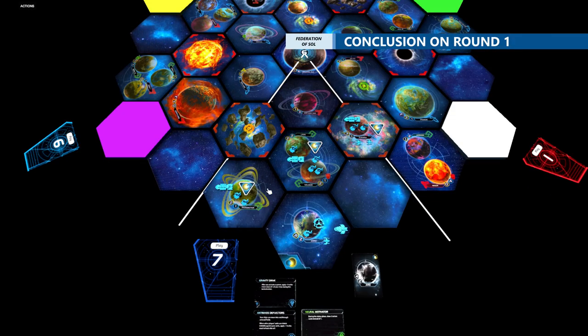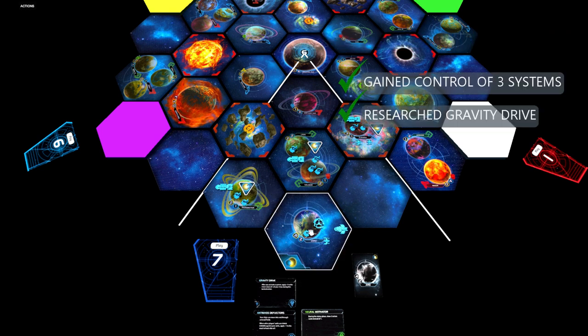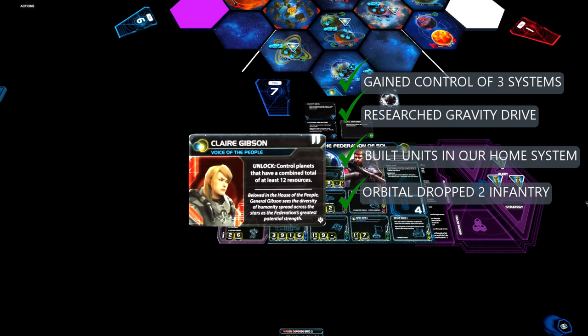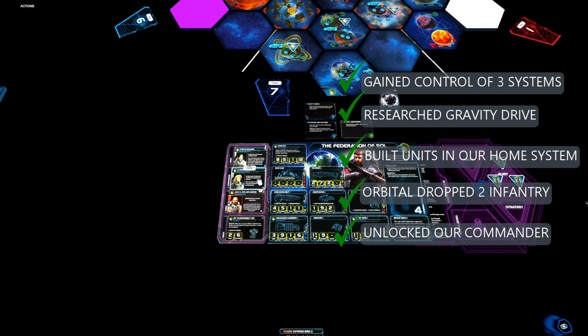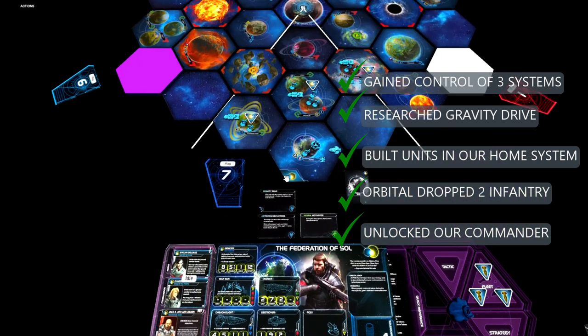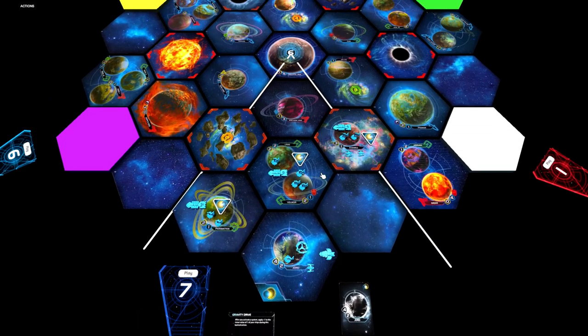What we have achieved is gaining control of our three systems, researching a tech, building three units in our home system, and dropping two more infantry to the front line. Since we now have 4, 6, 8, 10, 13 resources — more than the 12 we need — we can unlock our commander. The commander says: at the start of a ground combat on a planet you control, you may place one infantry from your reinforcements on that planet. So all of a sudden, all your planets are more protected. Just remember to place that infantry before ground combat starts.